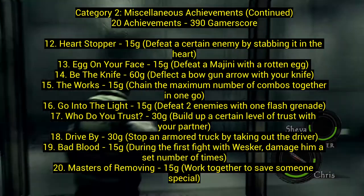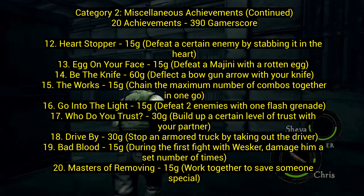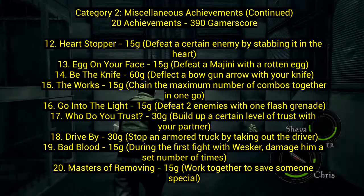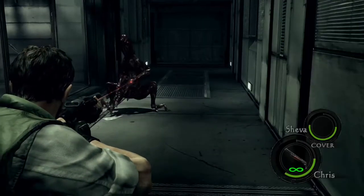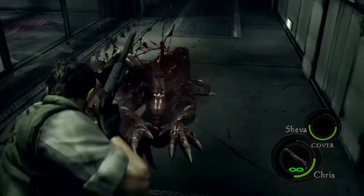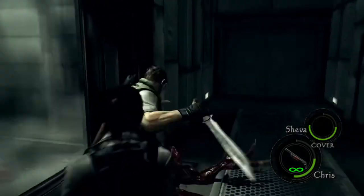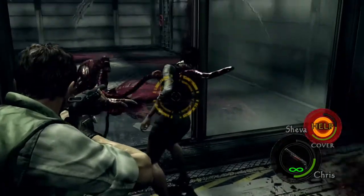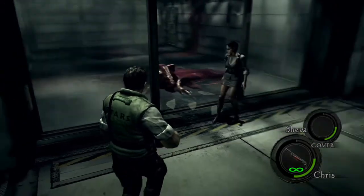Number twelve, Heart Stopper: when you first meet a Licker — those crawling creatures with big tongues — shoot it in the head with a shotgun one or two times, and once it's on its back, stab it in the heart. That's the enemy you have to stab. Number thirteen, Egg on Your Face (15 gamerscore): defeat a Majini with a rotten egg. You'll find different eggs in the game — just throw the rotten egg at a Majini and they die.